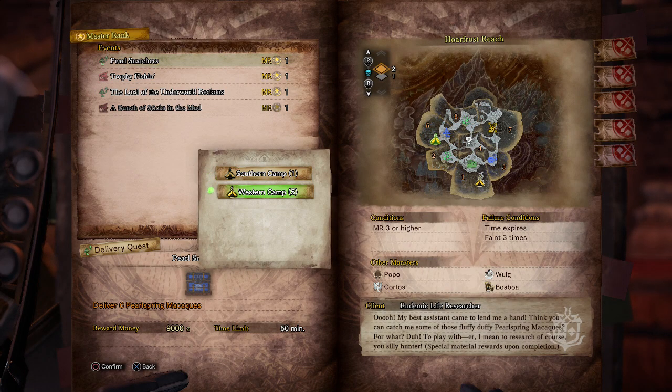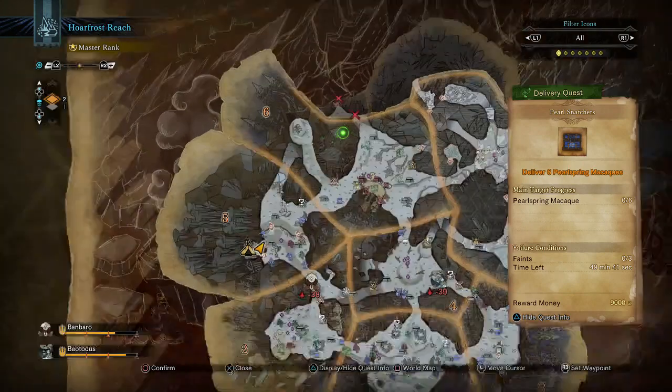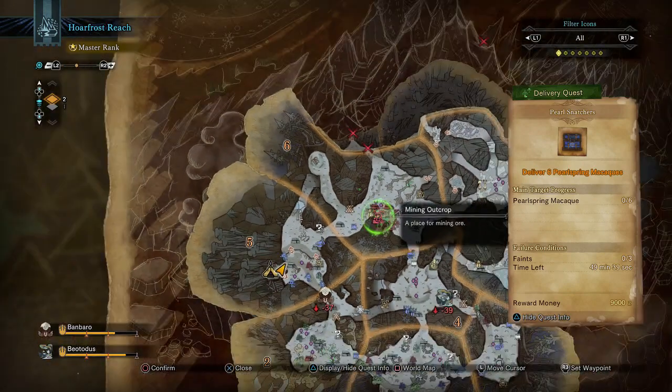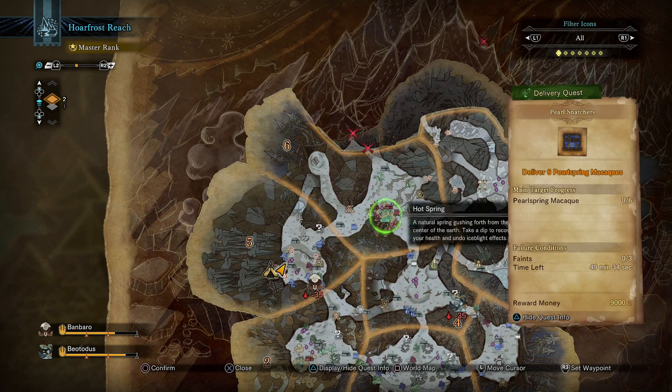Spawn in the Western Camp in Area 5. Open your map and go to Area 6. There will be a hot spring there, and you can put a waypoint if needed.